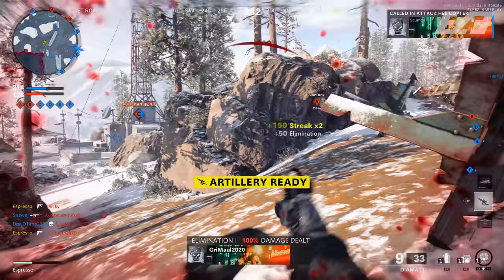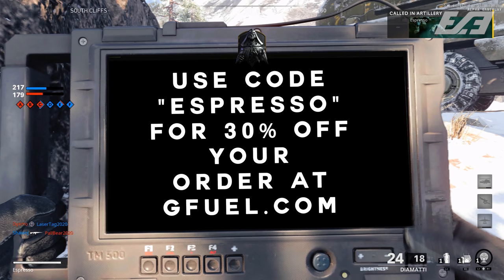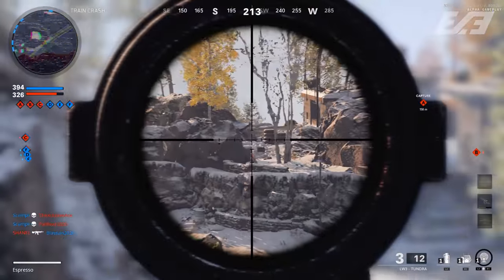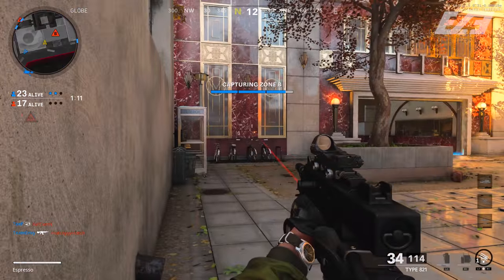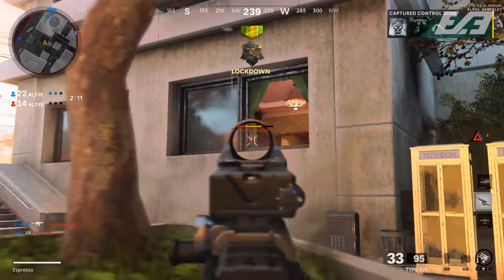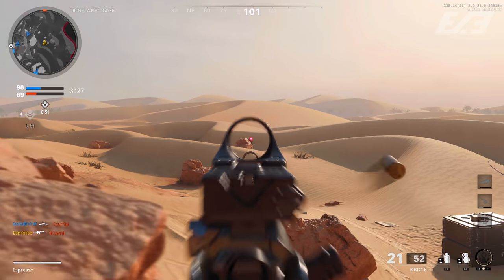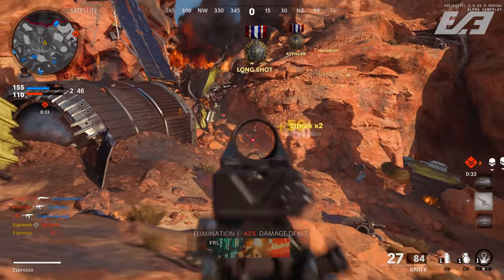Score streaks in this game work fundamentally differently — it's a hybrid system. Streaks are earned by your overall score shown on the leaderboard. So the Chopper Gunner at 6000 score means you need to literally accumulate 6000 score in the match. That's where the requisition element comes in — you're guaranteed a streak at some point as long as you hit that base level. But similar to the old system, you can lap your streaks, earning multiple Spy Planes before eventually getting the Chopper Gunner.